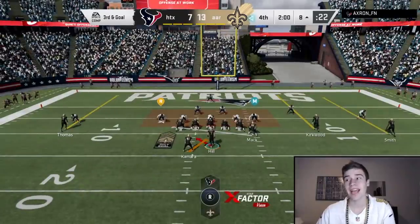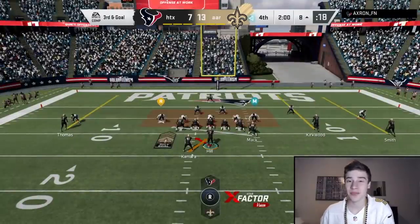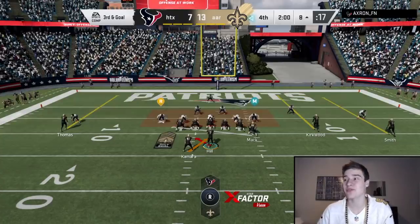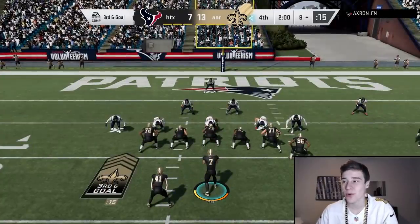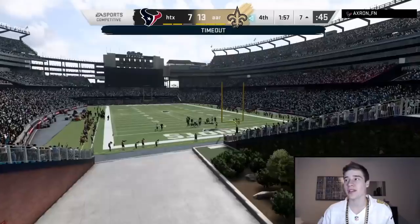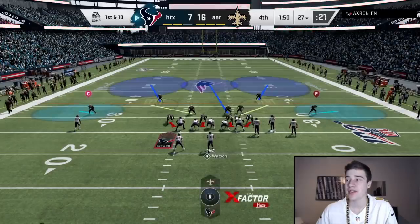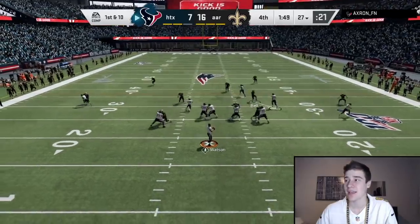Call me crazy — I'm running this play again. I don't want to throw a pick because we need to go up by two scores. Getting this field goal is absolutely huge. We're going to hand it off to Alvin, make the proper read, only pick up a yard — I don't mind it at all. Let's take our three. Defense, give me one stop right here and we ice this game.